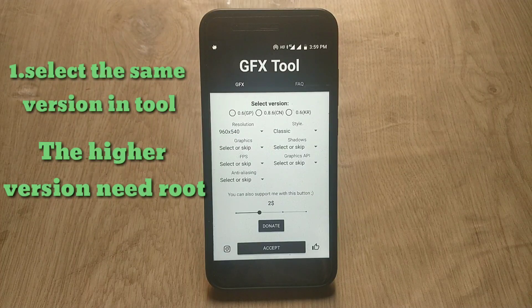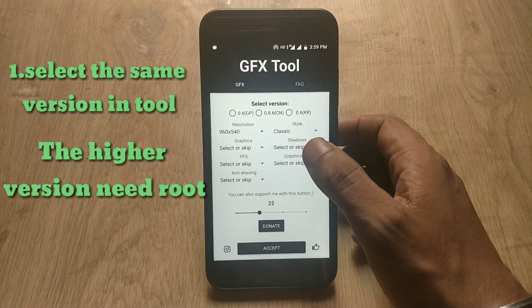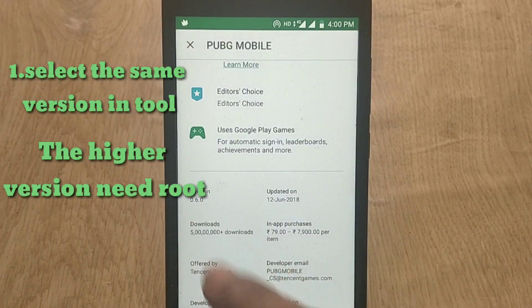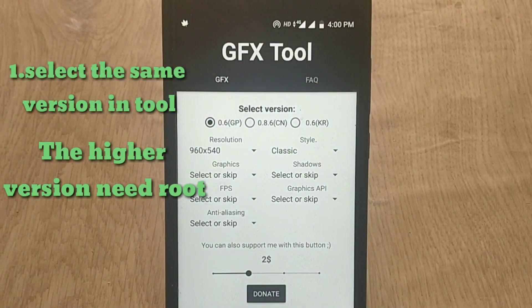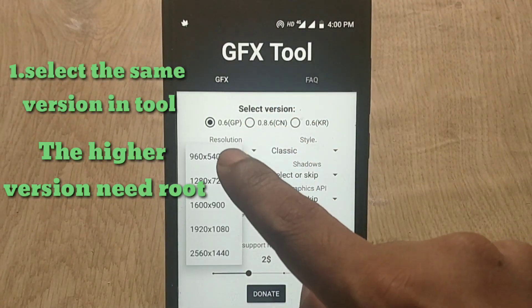If you choose version 0.8, the application will request root access, as it is impossible to target the FPS without it. So since my PUBG game version is 0.6, I don't need root access for that. If your PUBG game is version 0.8.6 or 0.7, you will need root access for that.